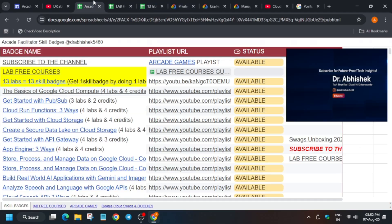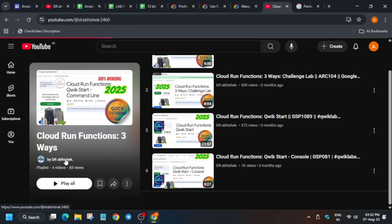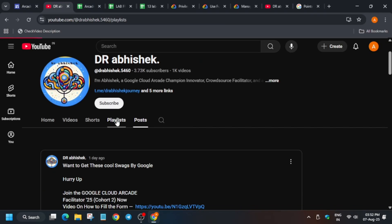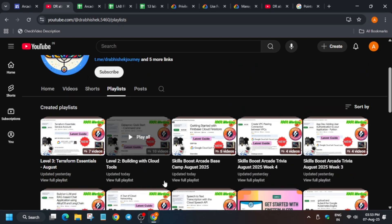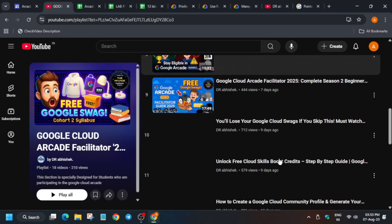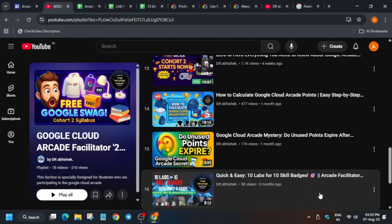This is the main thing I wanted to share. If you haven't subscribed to the channel yet, do subscribe. Regarding arcade games — arcade games are also live. Try to complete them from the trivia itself. For the solution, come here and check the playlist section. You can see level 3, level 2, base camp, and trivia — all trivias are already live, you can watch them. If you're completely new to arcade cohort, watch all these videos to understand concepts like lab limits and points expiration. I've also shared quick and easy 10 labs for 10 skill badges for better guidance.